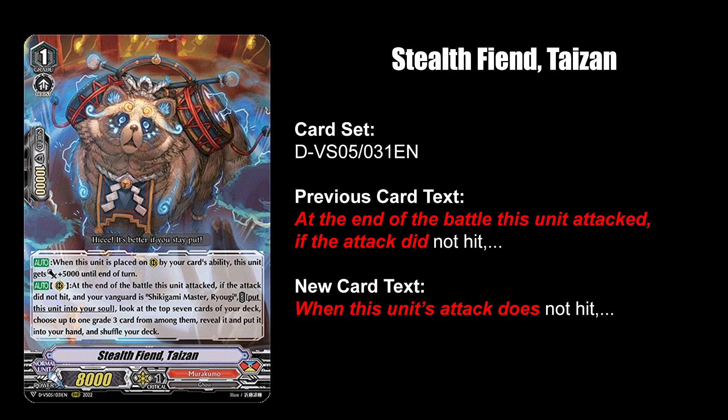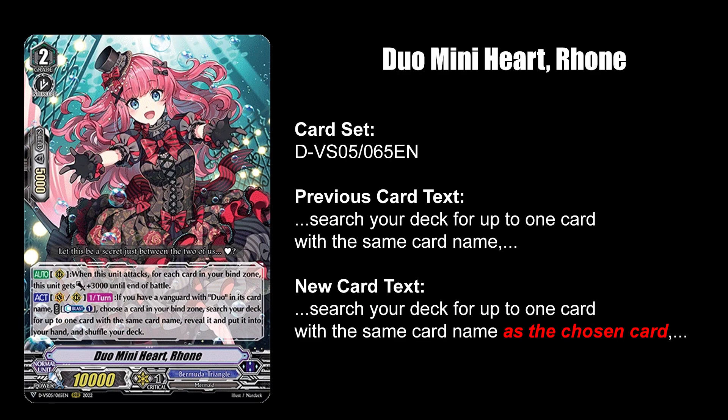Stealth Fiend Fukun and Stealth Fiend Tizen just simplified their card text so it doesn't ask too many questions. Duo Mini Heart Throne no longer lets you reference your entire bind zone and must pick one card to search with the same name.